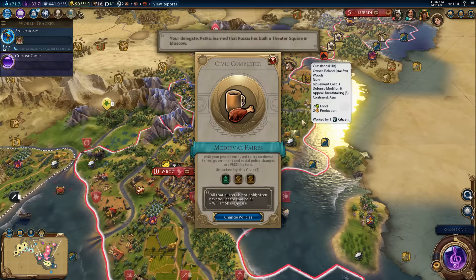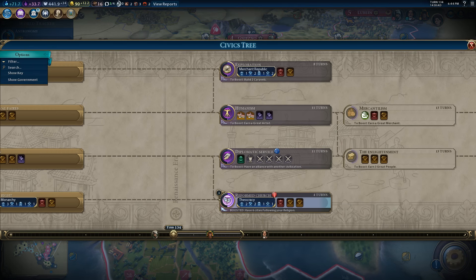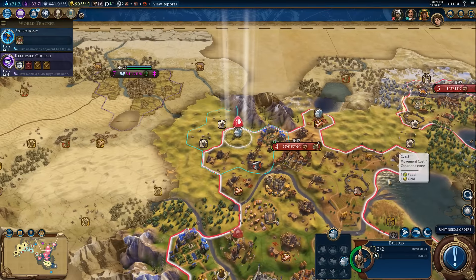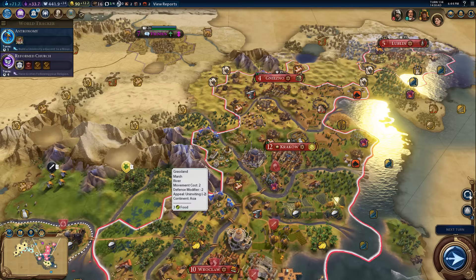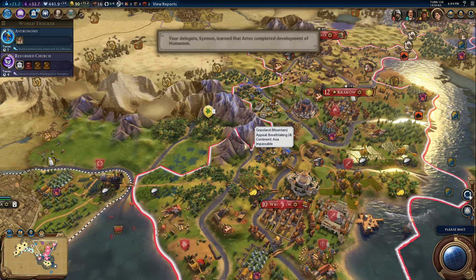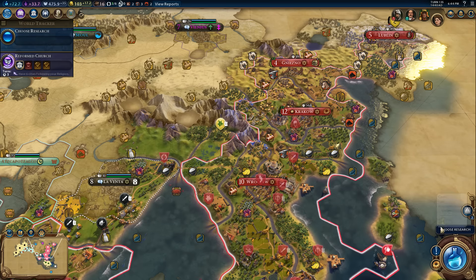We're actually approaching turn 150. That is an amazing spot for a city — the Aztecs aren't going to be happy, but it's just so well defended and we'll have a great campus spot. So it'll take a second for that settler to get down there, but not a lot is happening per turn right now. The progress towards colonialism has advanced considerably. Astronomy compels the soul to look upwards, and leads us from this world to another.